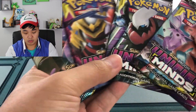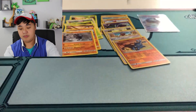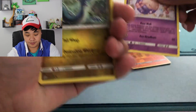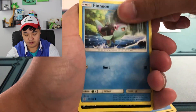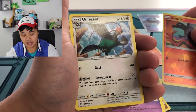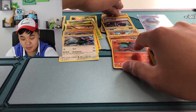Four more packs. Toss energy, Musharna, Dragonair, Tirtouga, Finneon, Grimer, Carablast, Fletchling, Honedge — reverse is Salazzle, and the rare is a non-holo Unfezant. Unpleasant. What's going on here?